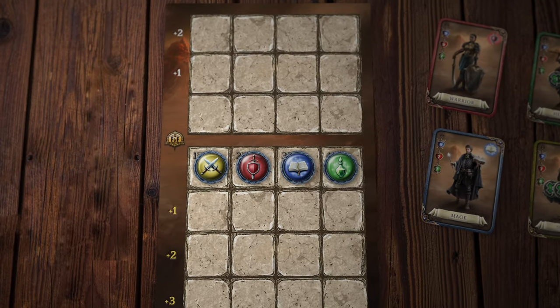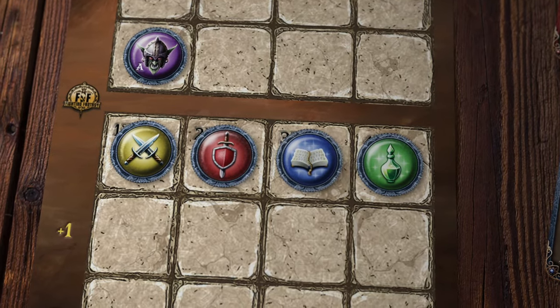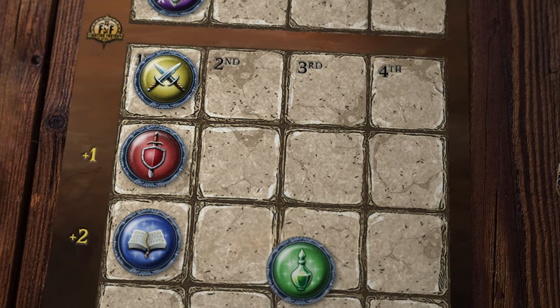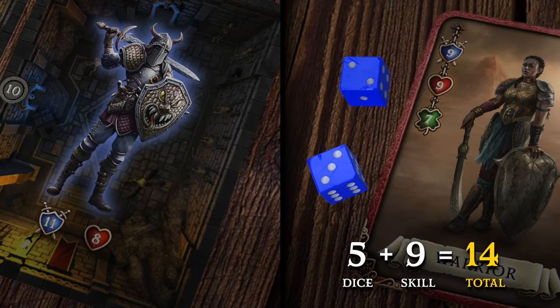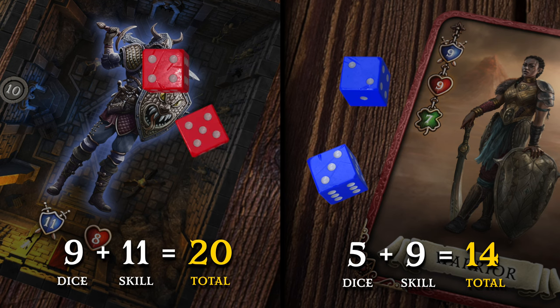When you have to fight, place the monster counter on the tactical board opposite your party. If there are more heroes than monsters, you can gang up on a creature for attack bonuses. Roll two dice, add your skill, and do the same for the opposing creature. The difference between the two totals is the amount of damage the loser takes.